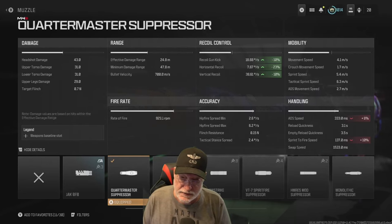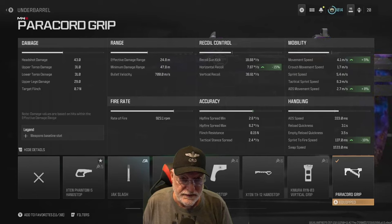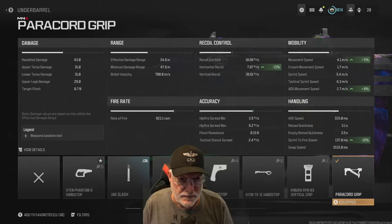Let's take a look at some of the other attachments. The paracord grip — all upsides, no downsides. If you look at the recoil, the gun kick is 18.68 degrees per second — that's a very, very small gun kick. The horizontal recoil is almost non-existent, and the vertical recoil is under 40 degrees per second.